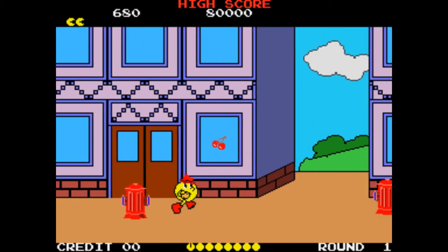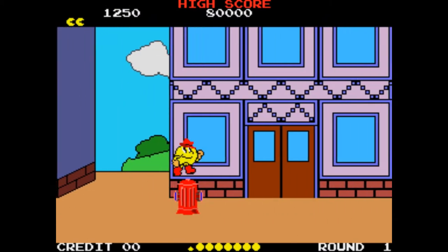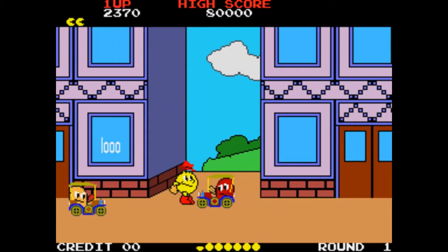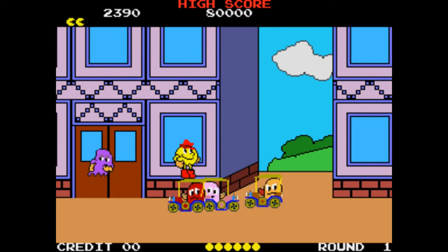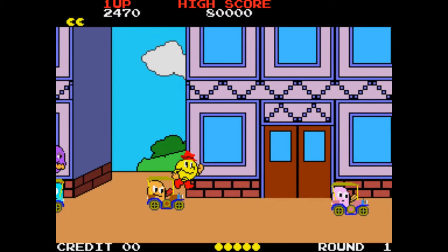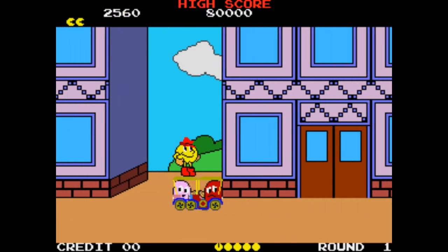Jumping on the fire hydrants makes the cherries appear and also you can ride on the top of the enemy vehicles. This is a handy technique because you'll be able to get lots of them on screen at once, which is great for the power pill that's coming up in a moment.